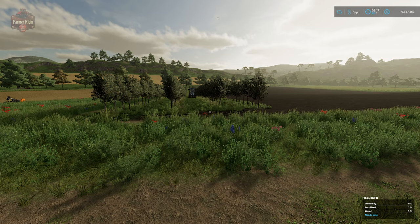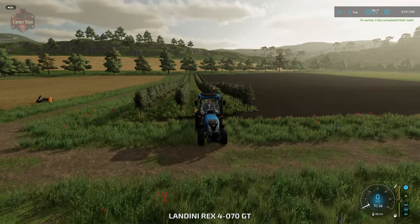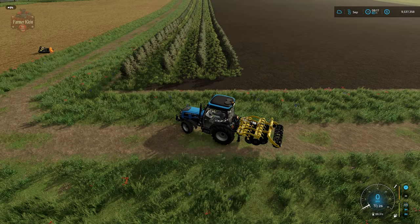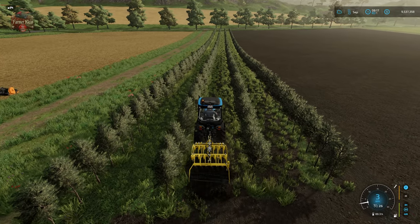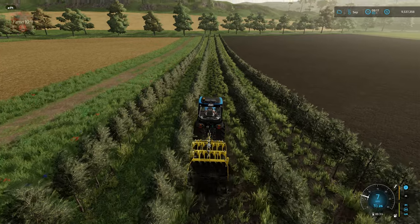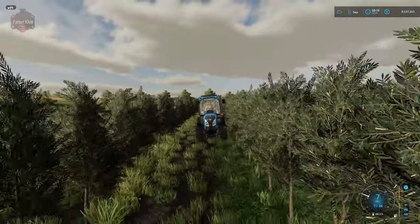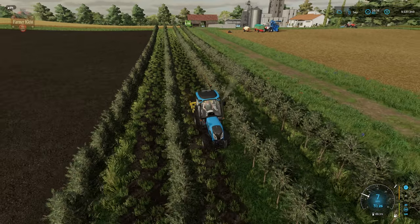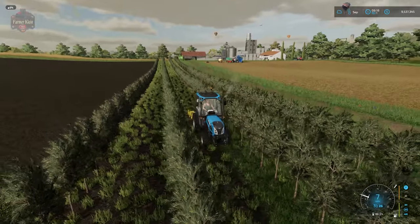An interesting point: I was not able to hire a helper with the mulcher, but I am able to hire a helper for subsoiling. Helpers appear to only work the row you're in — they don't figure out the next row on their own. You can use a helper to subsoil, but you basically need to reposition and hire the helper again on every pass down your olive grove.